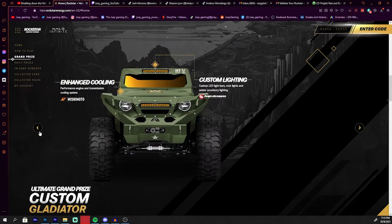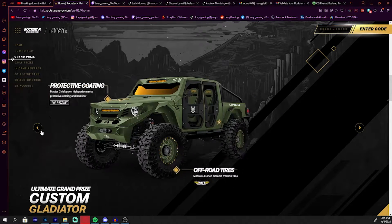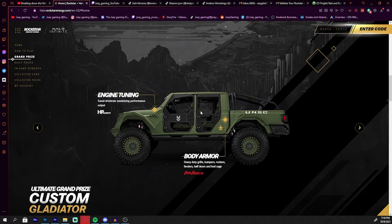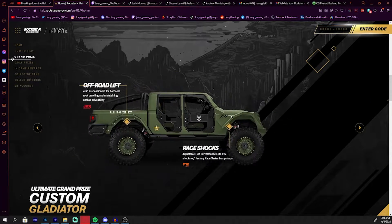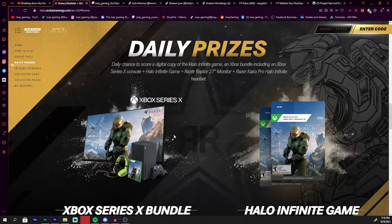Right here we have one of the coolest looking vehicles you can win. You literally get a Jeep that looks like a Warthog, and it's so sick. I'm not going to win it — I don't usually win these competitions — but it looks really sick. I wouldn't mind driving this to school and back. The tires are awesome, the wheels are awesome, the doors are awesome. It's just so sweet.